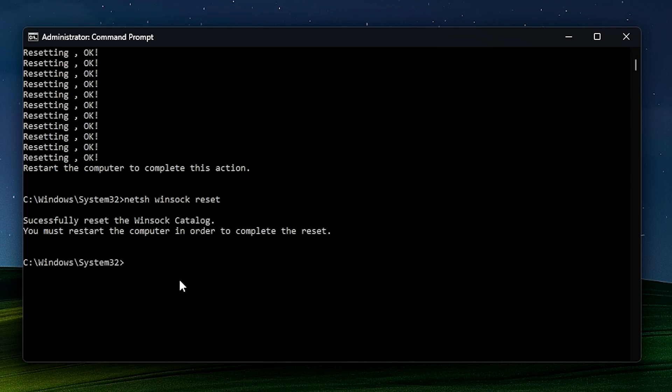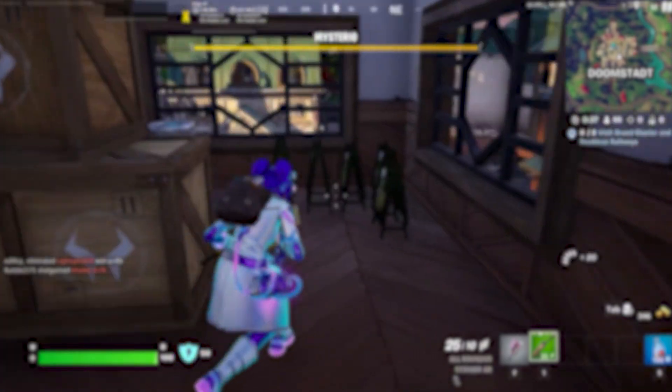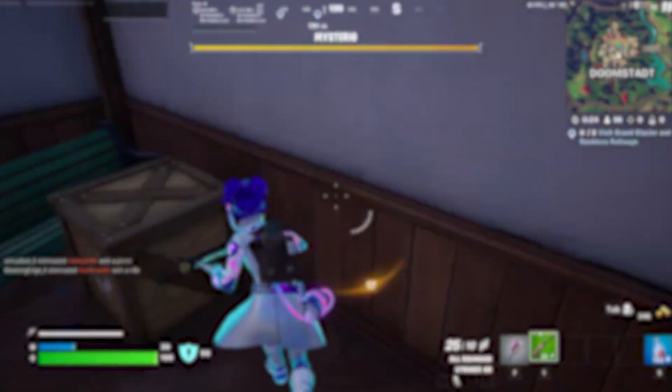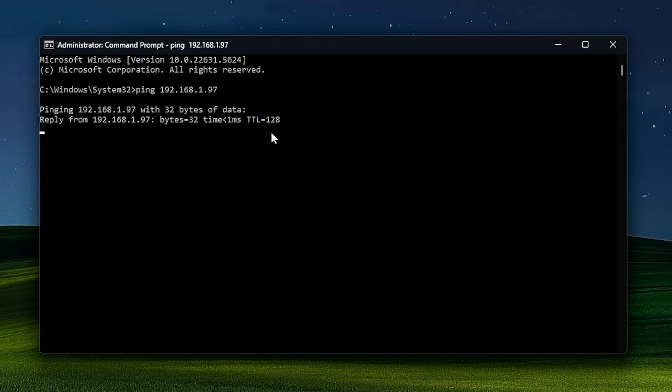If not, you'll have to try the last method, which is a really important one: checking if you're the issue or not. This will show you whether it's your connection to the game servers or your connection to your own router — because if you're having issues connecting to your own router, that is indeed a problem. Open your command prompt as admin, type 'ping' followed by your IP address. You can find your IP through Google or in your Wi-Fi properties — it should be your IPv4 address.